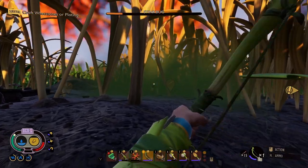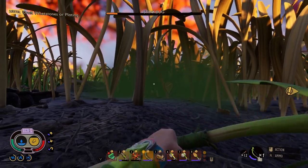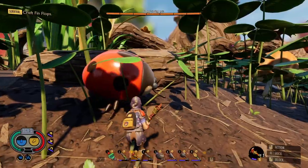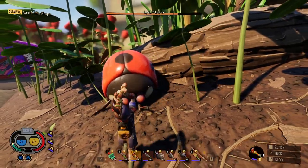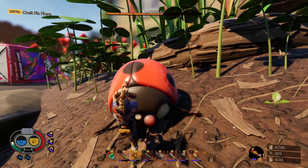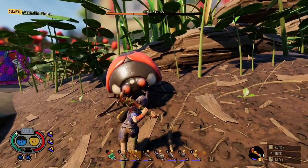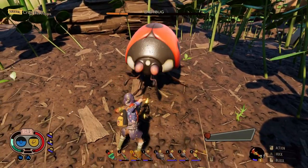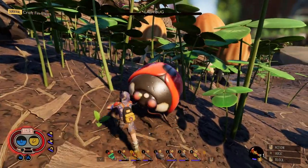Yo, what's going on guys? It is Cheese and Trees here, and welcome to Chapter 1, Episode 7 of 100%ing Grounded in 2024, WoMode Edition. In this episode, we are going in the haze, trying to get some fungal growths, which we can then craft into Brat Bursts so we can get through all those cracked rocks we keep finding. I try to keep all my episodes between 25 and 30 minutes, but this one ran just a little bit longer. I just had so much fun and I couldn't find anything else I wanted to cut. So without further ado, enjoy the video.